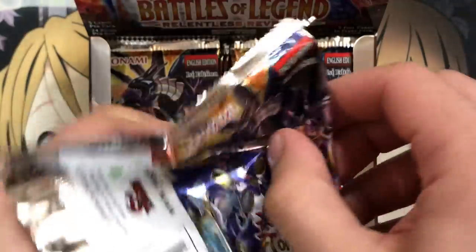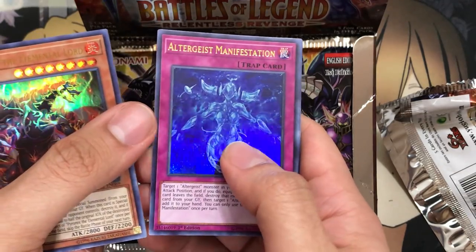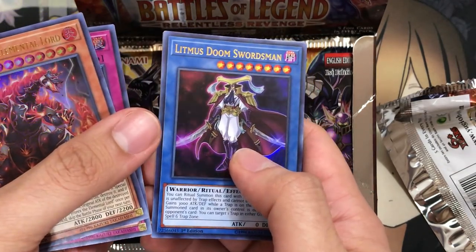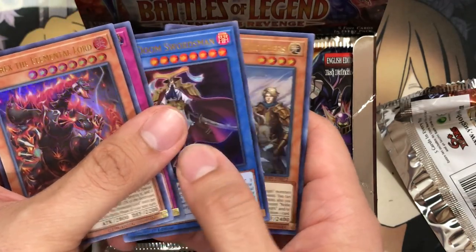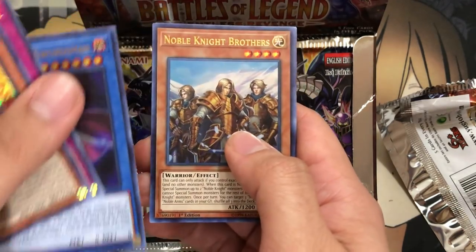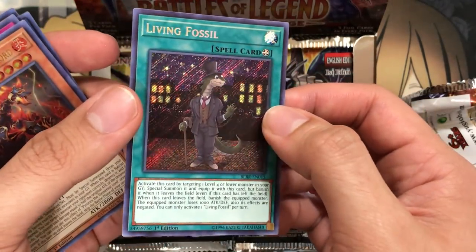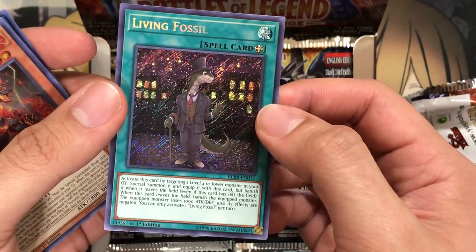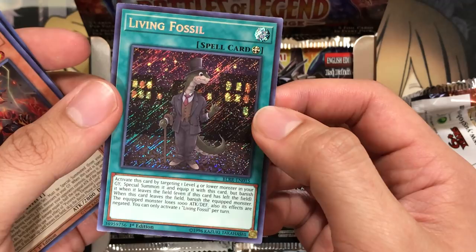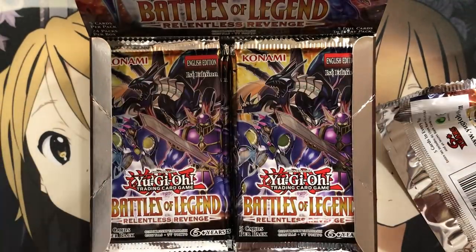Pack number two. I'll move the secret to the back. We have Pyro Rex, Altergeist Manifestation, Litmus Doom Swordsman — Bastion's card from GX — Noble Knight Brothers as an Ultra Rare, and Living Fossil. I think this card is so hilarious just with how it looks. I think it's either for Level 4 monsters or dinosaurs — it might just be a generic card, but pretty awesome there.